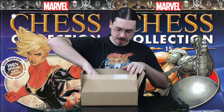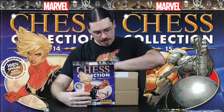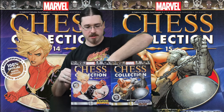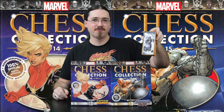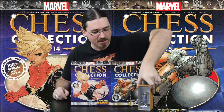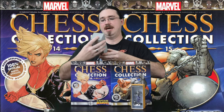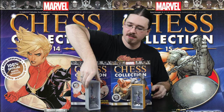Looks like we've got issue 14, the White Queen Captain Marvel, and issue 15, the Black Pawn Absorbing Man. First we've got Absorbing Man. The pawn pedestals are never very impressive but I already like this guy because he's got a free-swinging chain holding his wrecking ball, and that's cool. And then Captain Marvel and her very impressive Queen pedestal. Okay let's go ahead and get some close-ups of these guys.